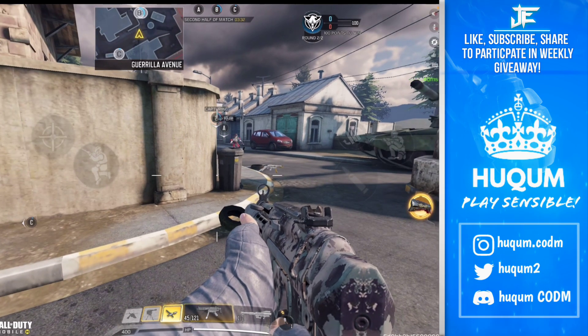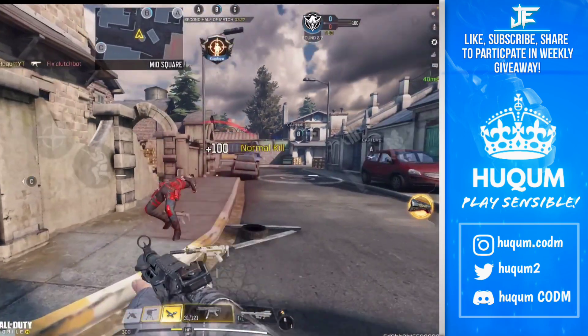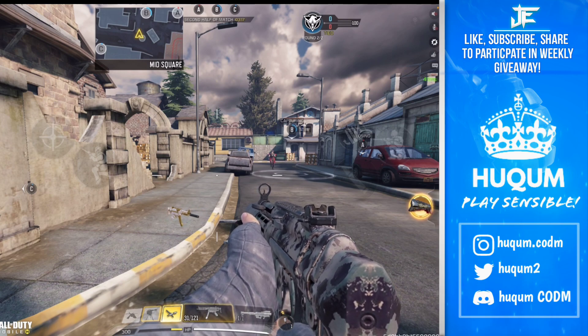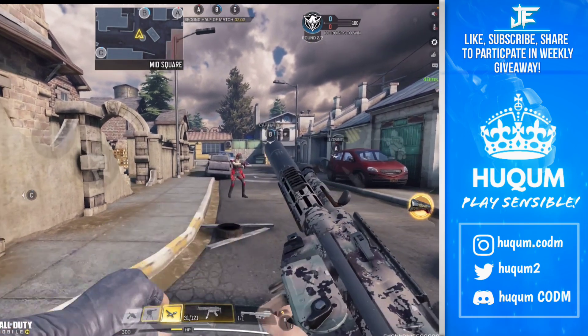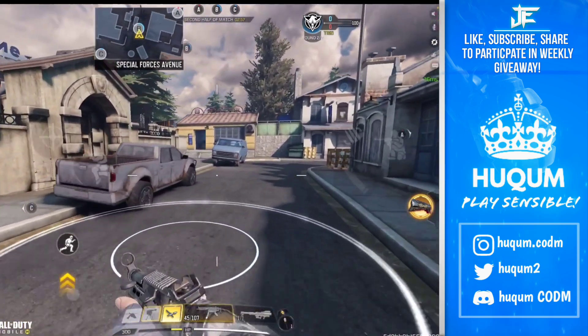What slide and shoot does: one, your enemy is expecting you at one location — that location is changed from their point of view. Second, I don't know why, but the aim assist works much much better in slide and shoot. Your aim locks onto the enemy and it really really works for me. So that was another tip.